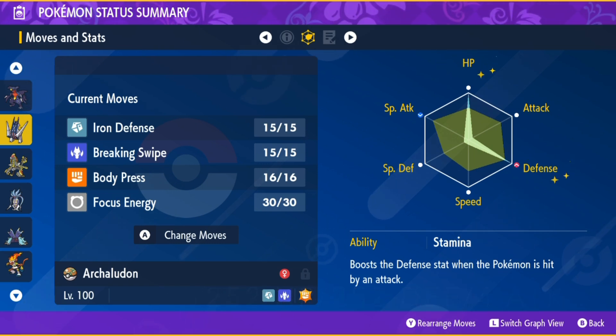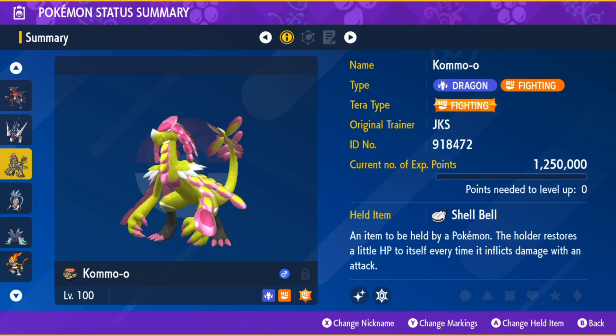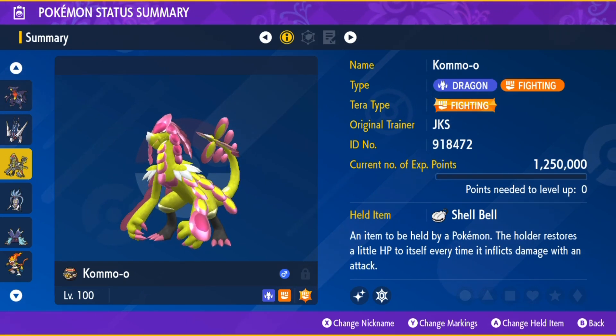Next up is another Dragon that also just so happens to be a Fighting type — the Alola region pseudo-legendary Kommo-o, with the Bulletproof ability, even though the ability won't matter with this build, the Fighting Tera, and the Impish Nature. Max HP and Defense.